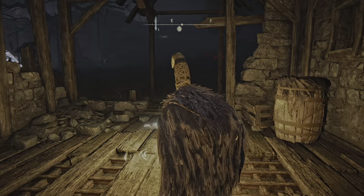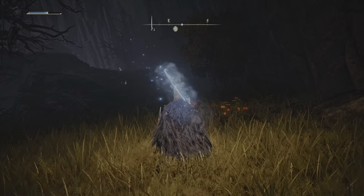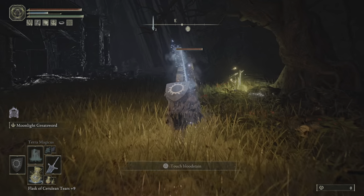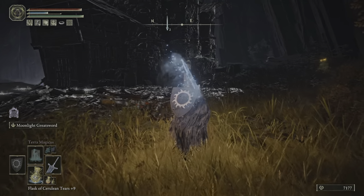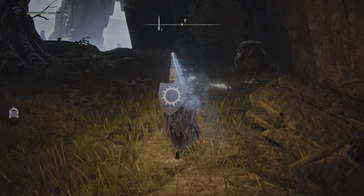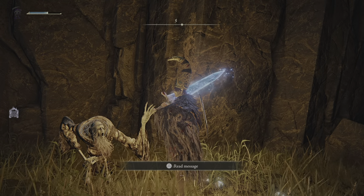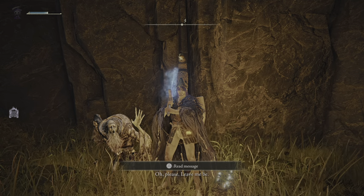From here, kill this enemy first so I can show you properly what to do. Now come over here — you see this pot, this jar right here? You need to whack it.